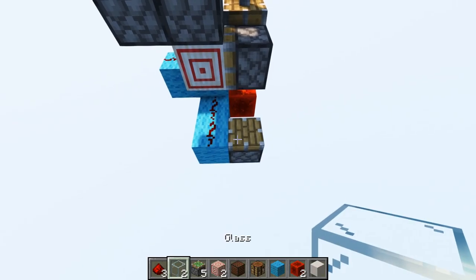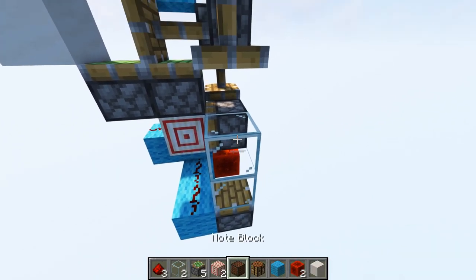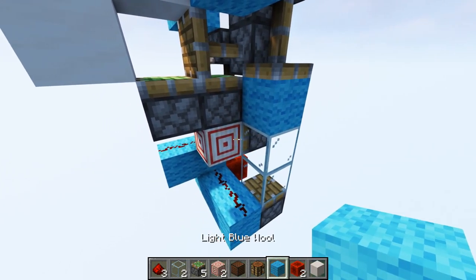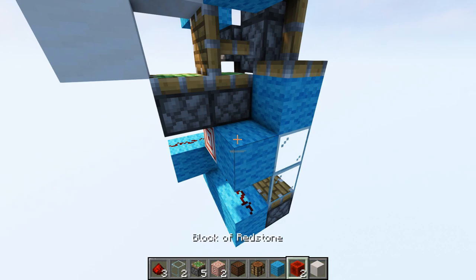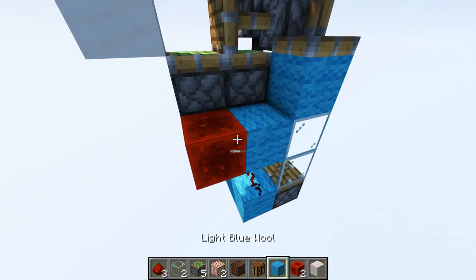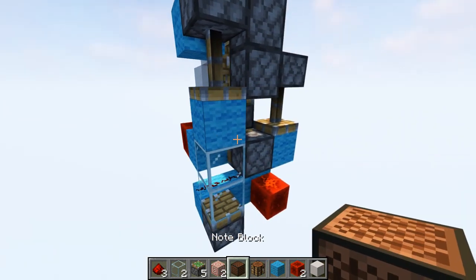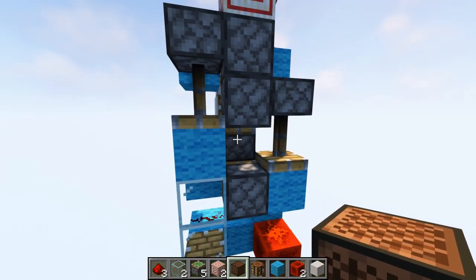Take out glass blocks — these have to be glass blocks. Place two of them, then a normal block on top of that. Now take out a normal block, place it right in front of this target block, and then a redstone block on the left side of it. Redstone dust here and here. Take out a note block, place it in between these two pistons.